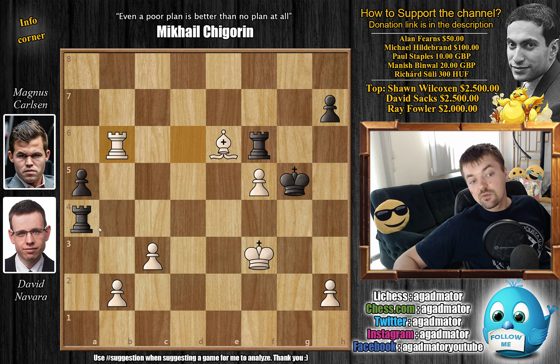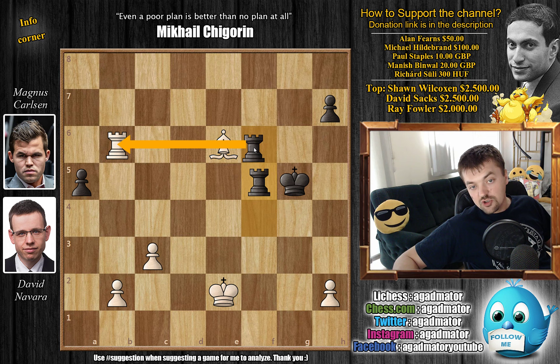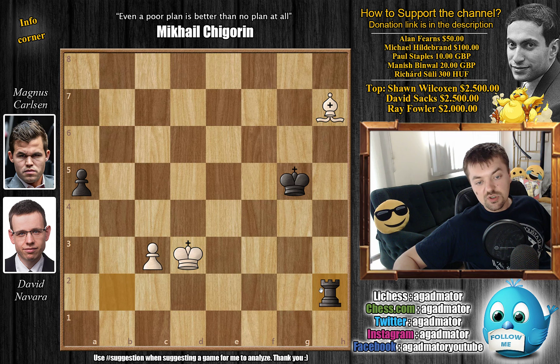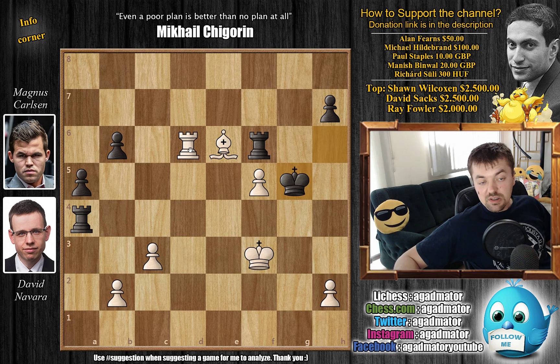After Carlsen brings everything down he will be able to enjoy being up the exchange. We have queen to f2 by Navarra, and now queen to c5, offering a trade of queens. We have king to g2 defending, and here queen to c6 check, king to h3, now comes queen back to c5, and king back to g2. Navarra is down the exchange so he doesn't mind repeating moves, and here Carlsen decides to go into the endgame with queen captures, rook captures on f2.